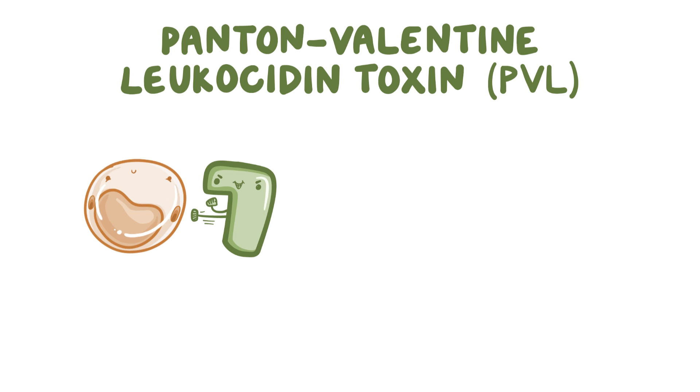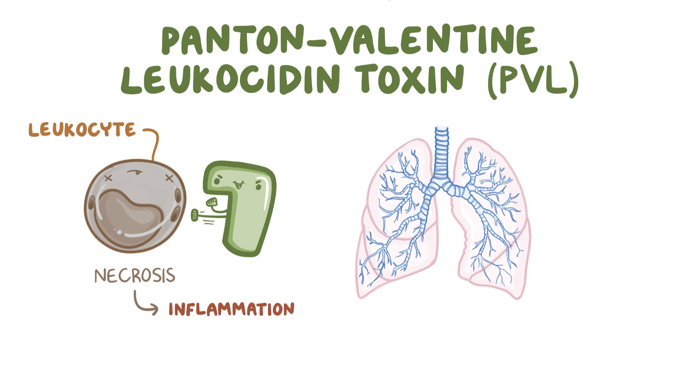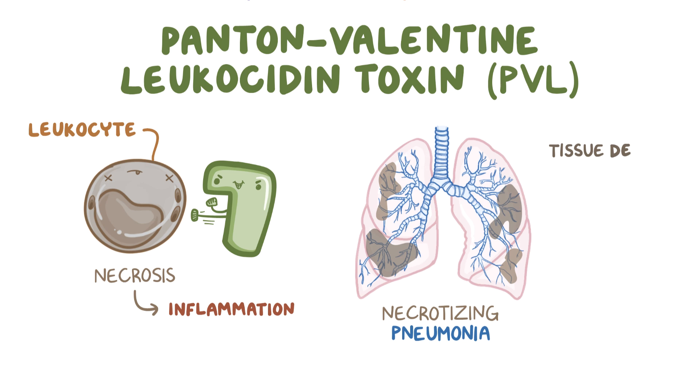Panton-Valentine Leukocidin Toxin, or PVL, punches holes in leukocytes — our immune cells — which kills them, giving the toxin its name. Leukocytes with holes in their cell membrane die through necrosis, and that triggers inflammation. When that happens throughout the tissue, like in a necrotizing pneumonia, large chunks of the tissue start to die off, the organ can't do its job properly, and this leads to organ failure.